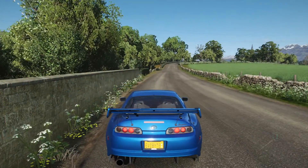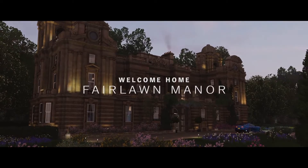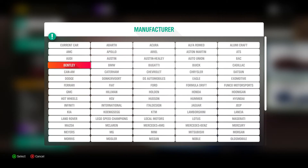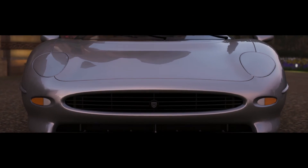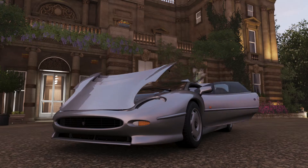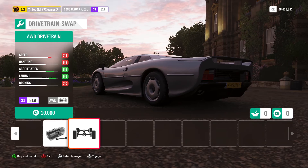For the Forza Thorn challenge, we need the Jaguar. Do I have it? There it is — I do, surprisingly. I probably got that in a wheelspin. It wants us to do dirt races, so I'll tune it up to S1. Let's get better tires.